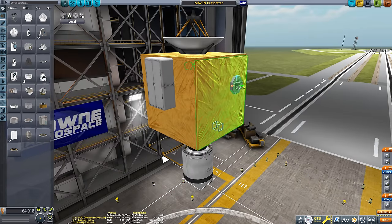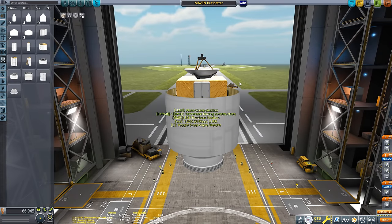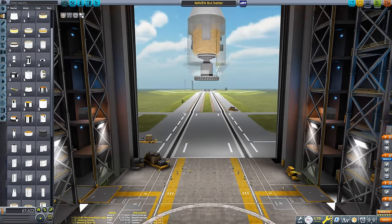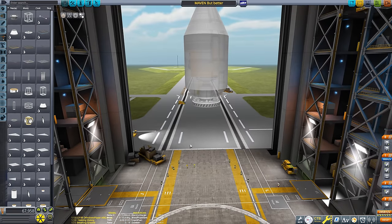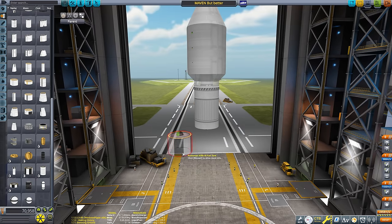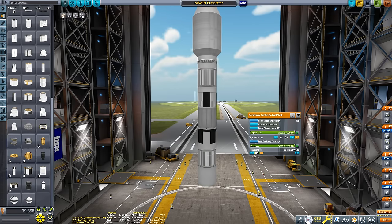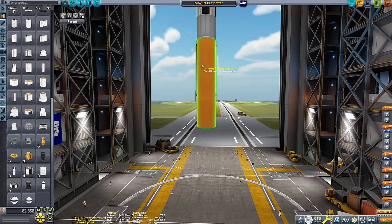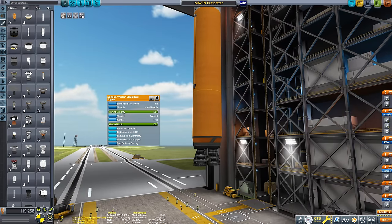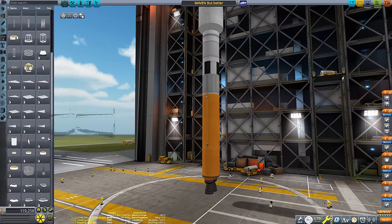Now that we've painted it a nice gold foil colour, I'm adding a probe core, an SAS unit, a battery, and a little light for extra visual flair. The spacecraft is now complete. We can get to building the launcher — a recreation of the Atlas V. It's very hard to do an accurate Atlas V with stock Kerbal Space Program parts, but I think I did a pretty good job. We have what I think is a fairly close recreation of the fairing, then the Centaur upper stage, and then the iconic Atlas V lower stage with no solid rocket boosters — just the single core with those twin engines at the bottom.